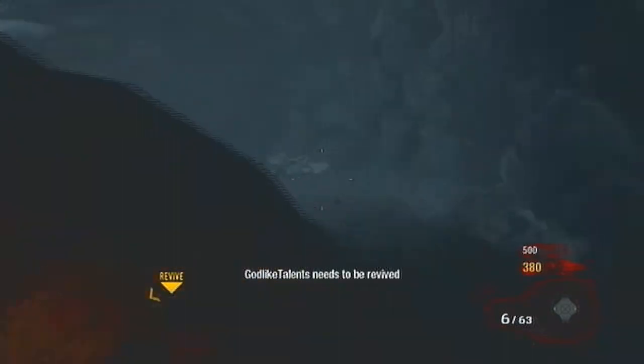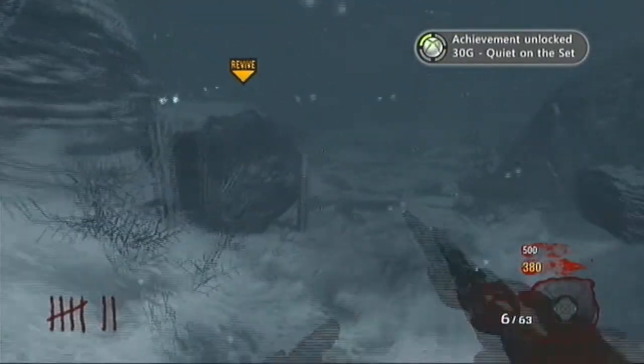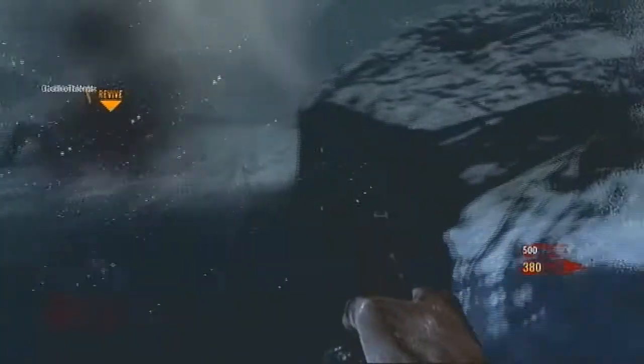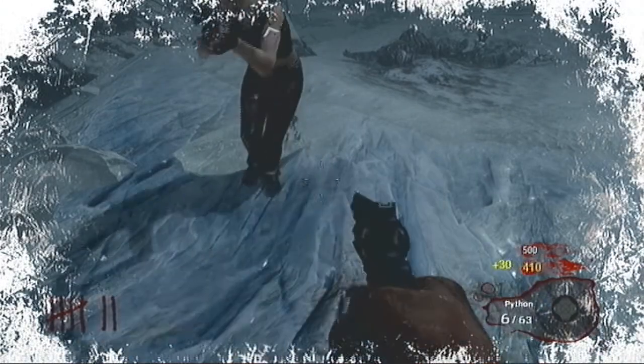George is dying right now — he just died. Somehow Godlike goes down, he doesn't know how. There's the achievement: 'Quiet on the Set.' I carefully walk over and avoid the Death Machine so I don't pick it up, and I get him back up. We've done this a couple of times and now we finally got it.